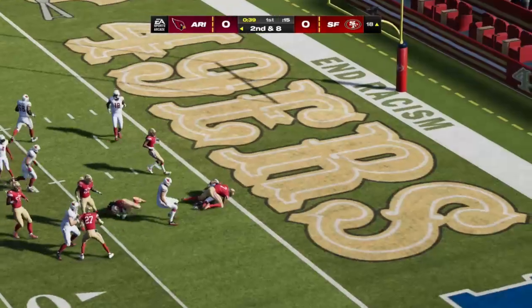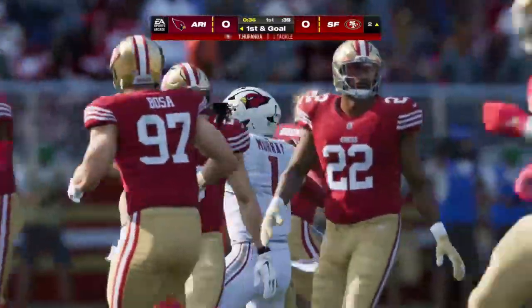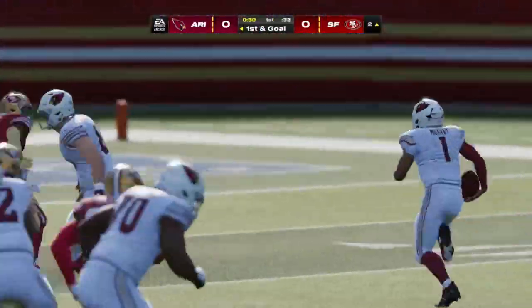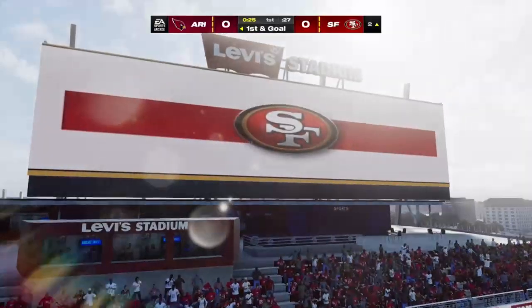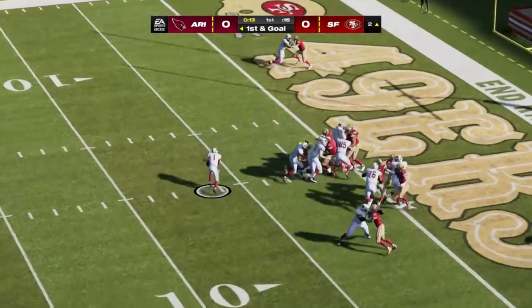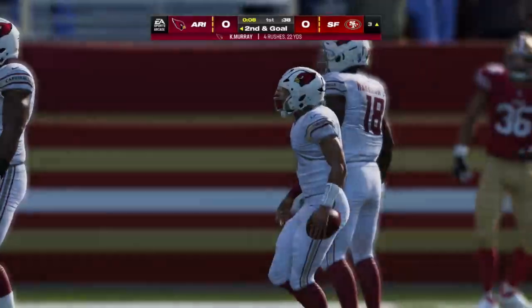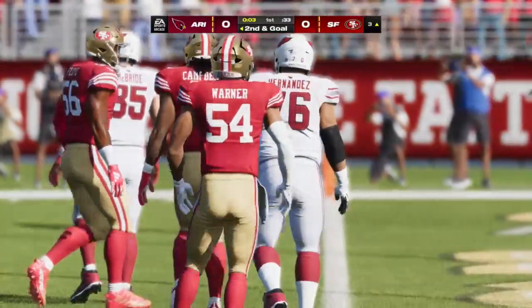Murray holds on to it once more, dances by a defender and they corral him just a couple yards shy of the end zone — that one goes for 16 yards, setting up first and goal. It looked like miscommunication defensively — once he decided to keep it, he had pretty smooth sailing. When you talk about miscommunication, it's assignment football on the defensive side of the ball, but the assignment got mixed up. And he probably should have given that one off as he's going to get hit and taken down behind the line.